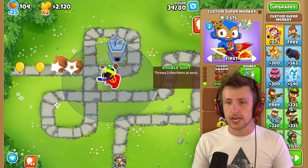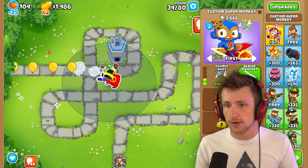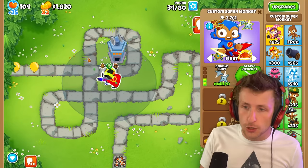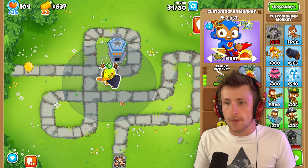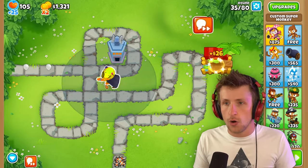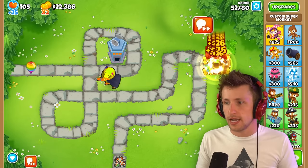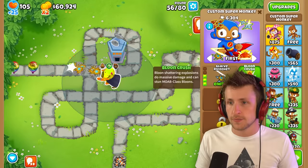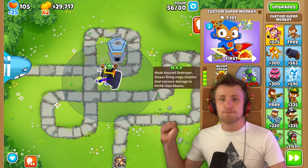What happens if we get Double Shot? He's going to shoot double — oh my gosh, they're Shurikens now! And now we can get Glaive Ricochet. This is shooting 16 Shurikens now. Look at these — every single one just goes to a balloon. Holy cow, that's nutty. We can just skip however many rounds we want, it doesn't even matter anymore. The next upgrade is Balloon Crush — look at this, boom! And we can buy Balloon Crush.